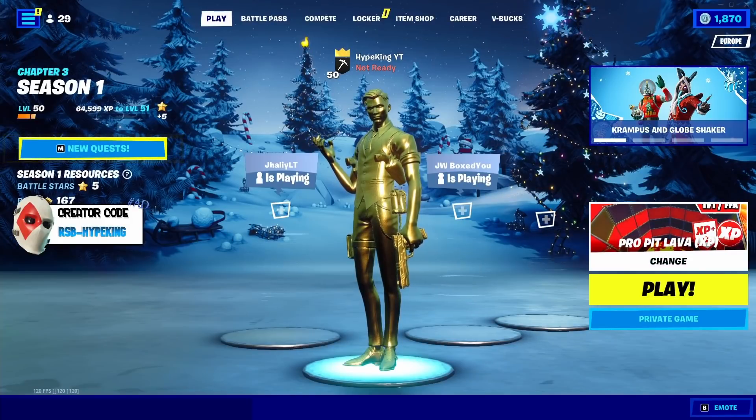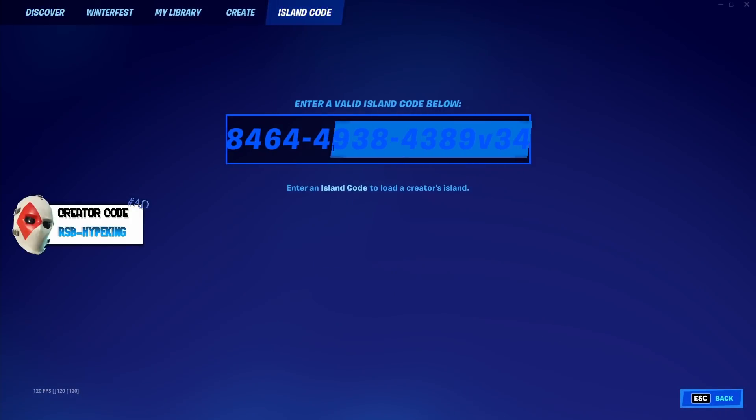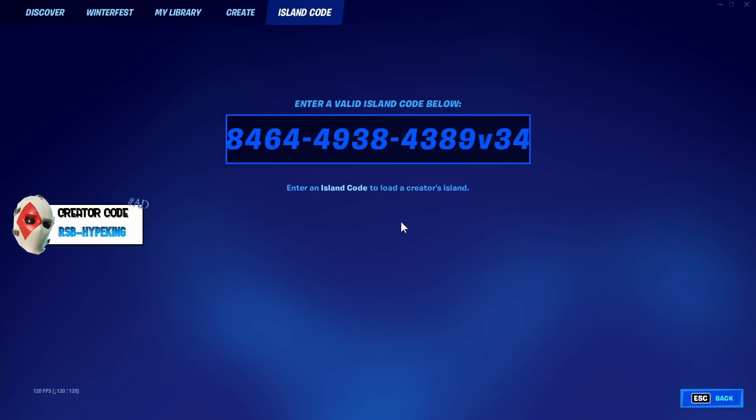For the super cool AFK XP glitch, what you want to do is load up creative and go onto the island code you want. Then put in this exact code — it'll also be in the description for you guys to copy and paste.